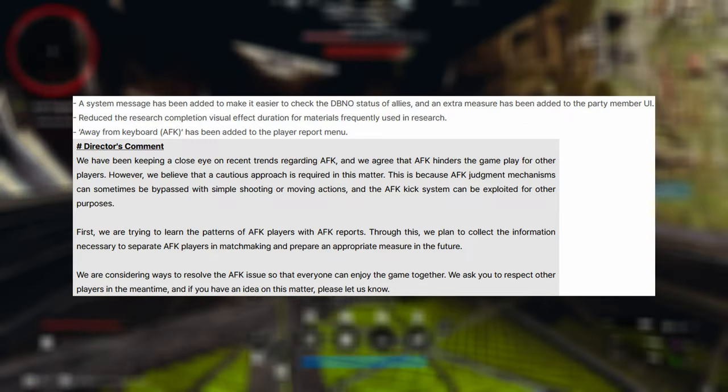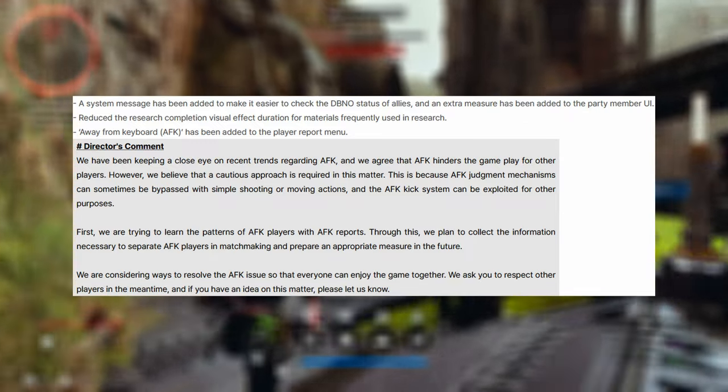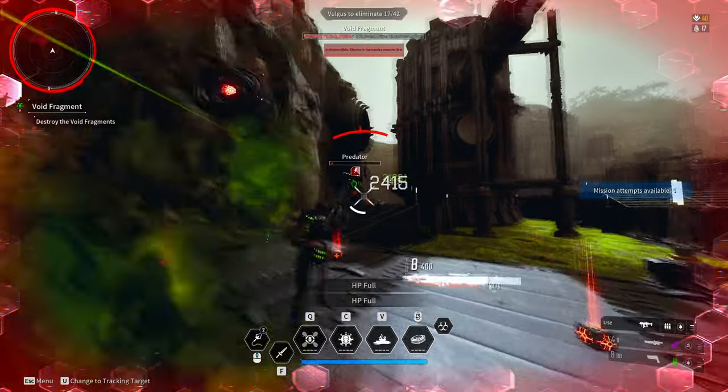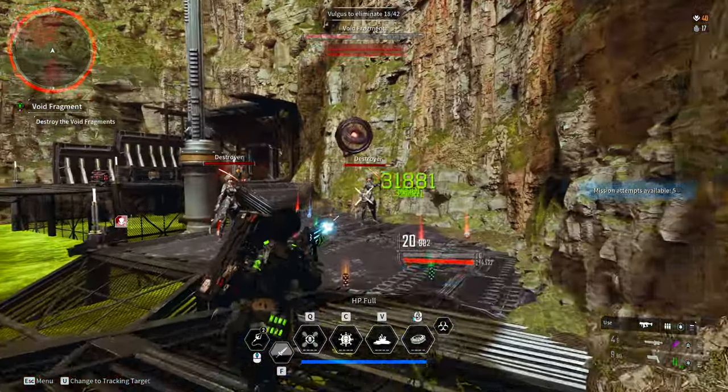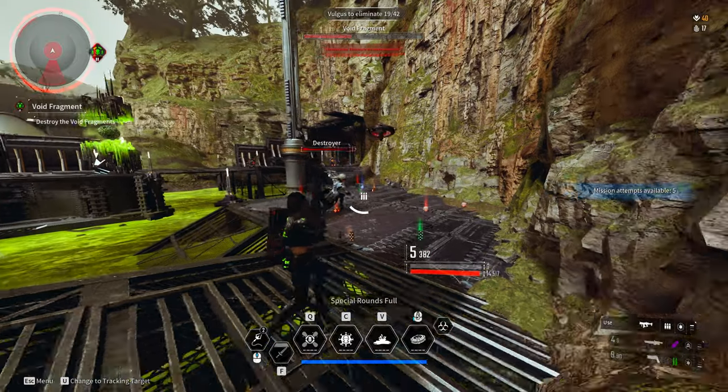They also added a system message to make it easier to check the down-but-not-out states of allies, with an extra indicator added to the party member UI. They also reduced the research completion visual effect duration for materials frequently used in research, which is a nice quality-of-life improvement.